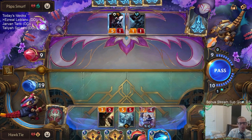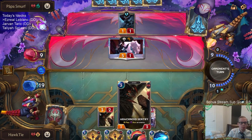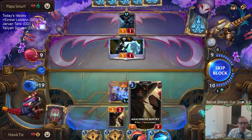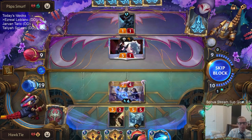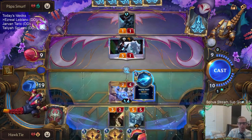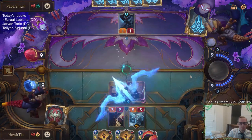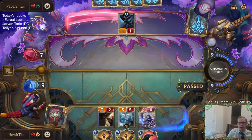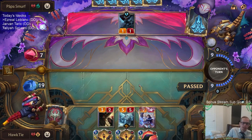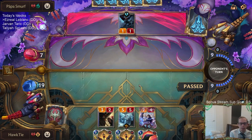I think we're better off where we are with both of those alive. Actually, if I'd gone full attack and they blocked Arachnoid Sentry, that would have slayed it and killed Ezreal too. But I had one mana left — I could have flocked the Kindred! Oh right, I would have been able to kill Kindred. I don't know why I was thinking I was tapped out. So then they'd be at four, I'd draw, then three after Ravenous Flock.